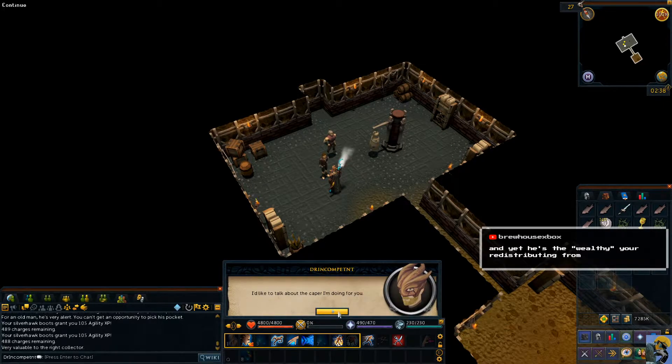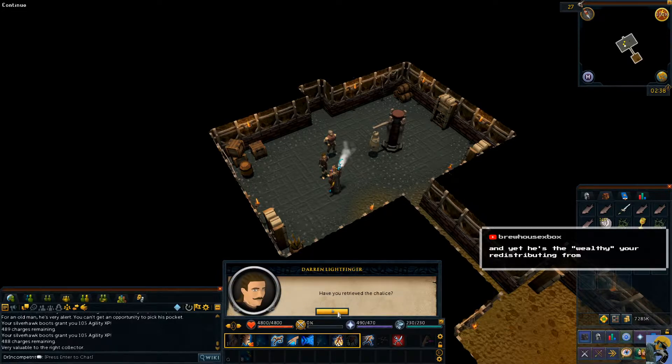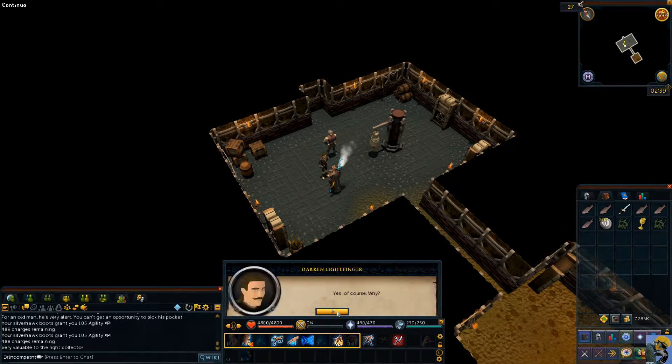I'd like to talk about the caper. Have you retrieved the chalice? I have. Fantastic work. I knew I had chosen wisely when I recruited you out of the only option. Now we can expand the guild and do some proper training around here. Your buyer is still interested, I hope? Of course. Well, the chalice wasn't where you said it was, nor was the owner. I just wanted to make sure you had something right in all of this.